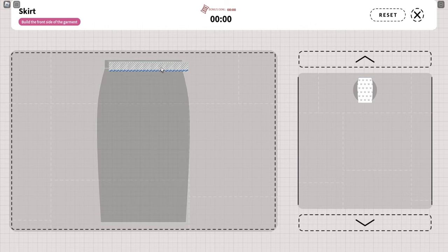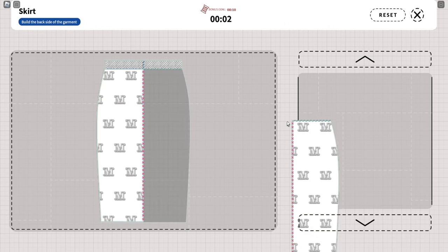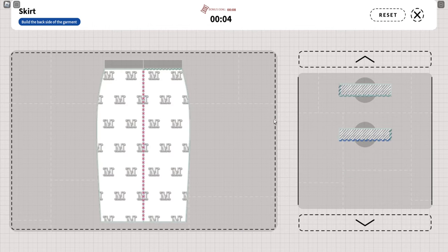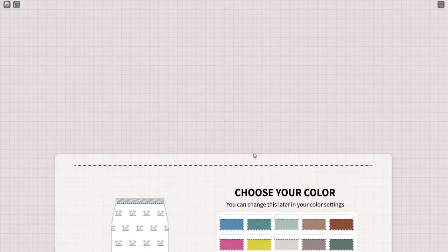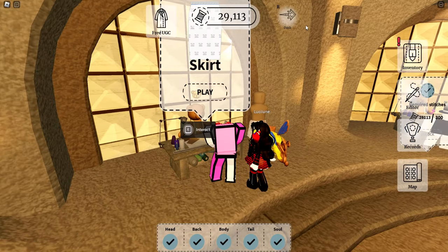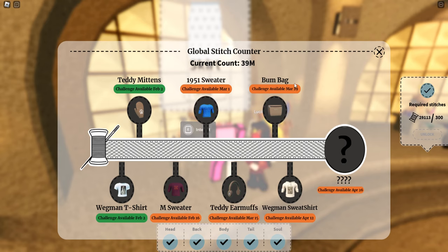The mini game is basically building the skirt — you just drag the pieces to where they belong and do it again. Let's wait for the transfer and put them in. Got the wrong spot — there we go. That finishes it. Once you go back you can see it's finished, then click lock and buy it.